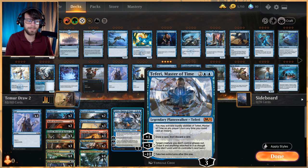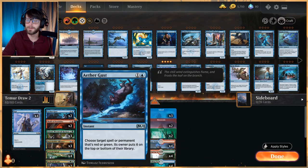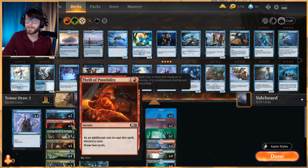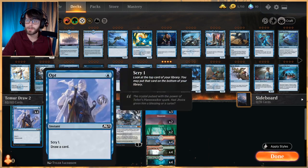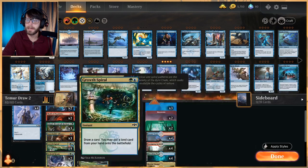—we can actually draw two cards pretty easily on the opponent's turn, which means we can get double the activations pretty easily. We also have a lot of little tech pieces like Mystical Dispute and Aether Gust. Without further ado, let's run through it very quickly.